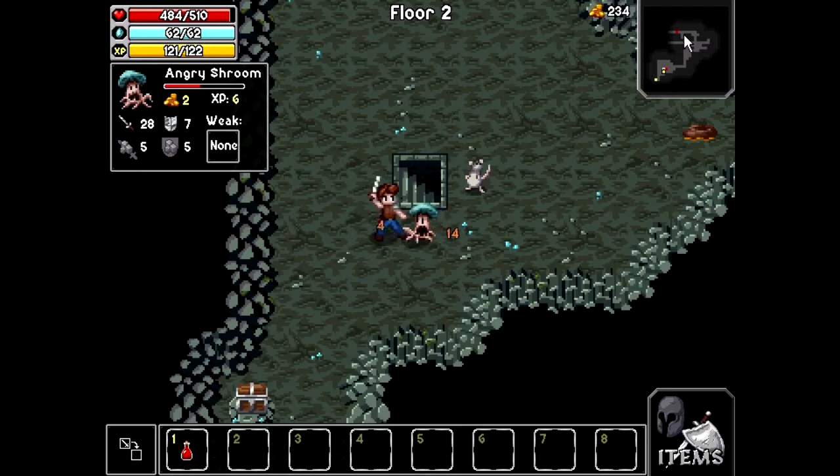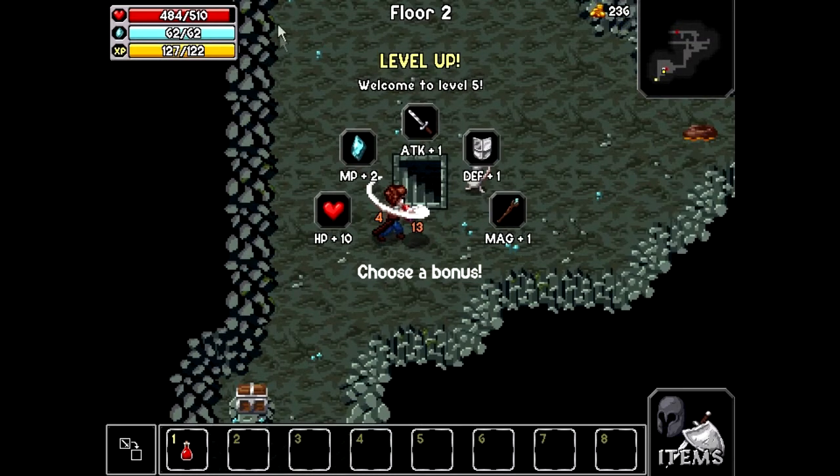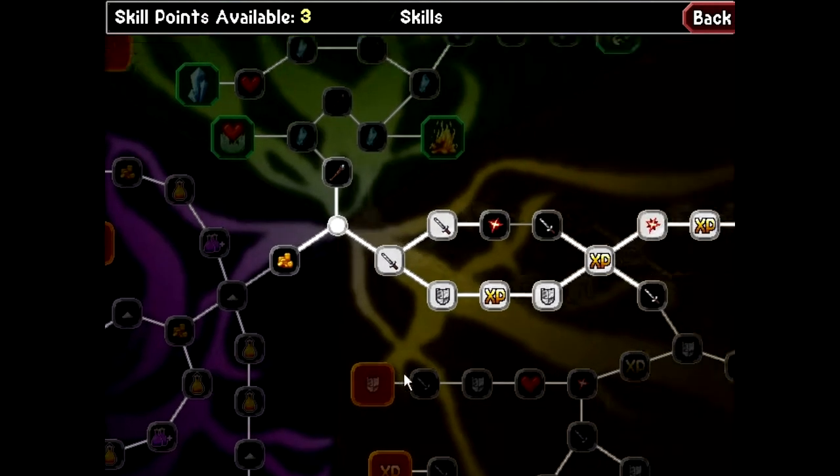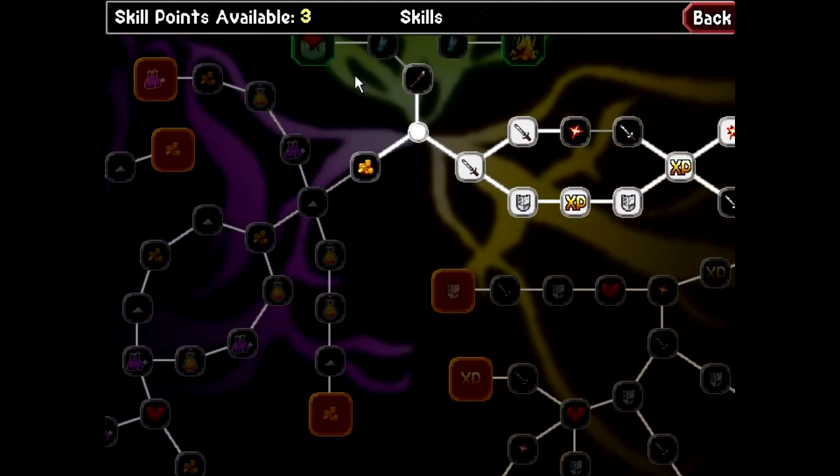We've levelled up. I'm currently at level 5. I did start this character out fresh because I wanted to be able to show you the system. You have your 5 stats, and you can build your character to be a magic user or a melee character. I always go melee and I tend to go with a glass cannon approach. You have 3 skill points per level.